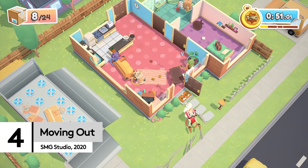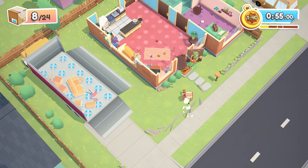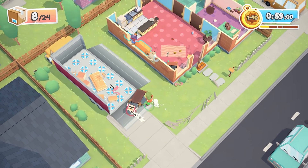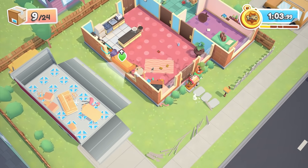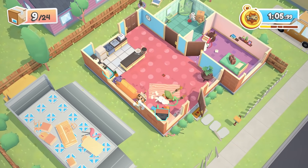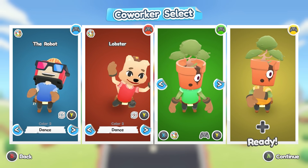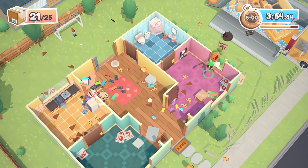Moving house is officially one of the most stressful things you can do, and that's even when we pay people to do the actual heavy lifting for us. If you were paying the company from Moving Out, you would find the whole thing 3,000% more anxiety-inducing. The town of Packmore has hired you and up to three other players to transfer its worldly possessions in a van, and the results are ridiculous.